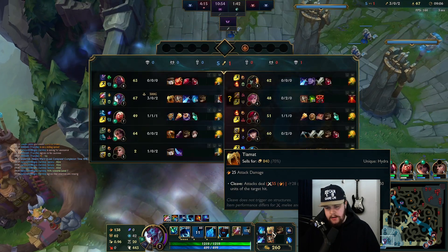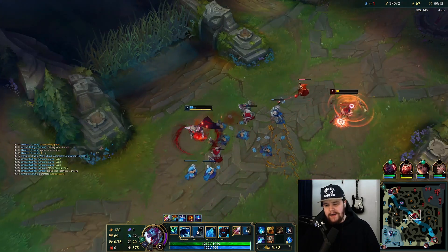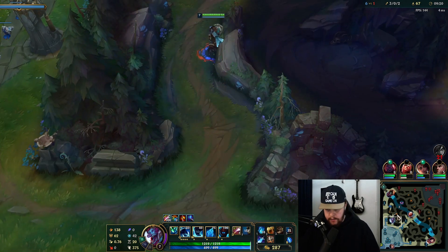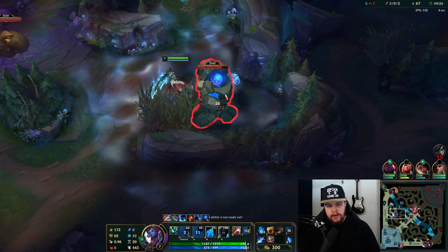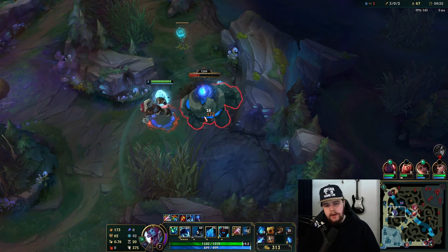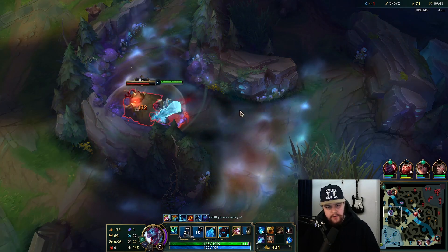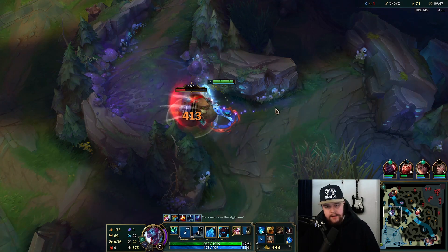We're holding onto Tiamat purely for clear speed and consistent clears. The higher ELO you go the less necessary it is to rush Tiamat because there's more trust and reliability in your laners, letting you put more pressure on ganks. However if you're anywhere up to Diamond you kind of just want the Tiamat for consistent clear speed — to get experience and farm levels so you don't have to trust laners as much.